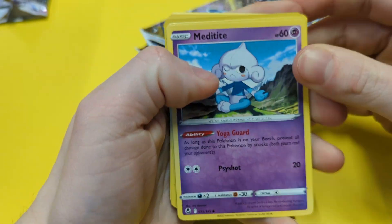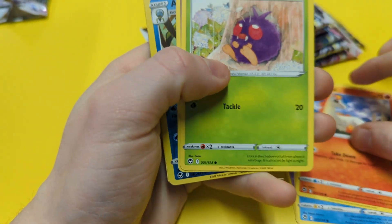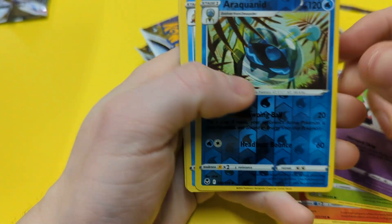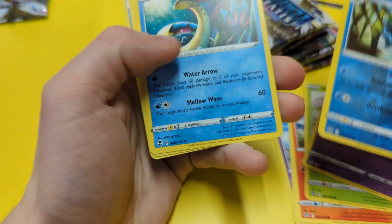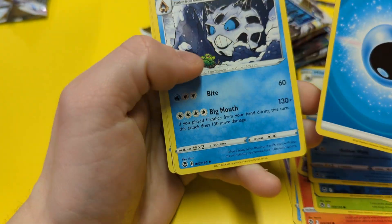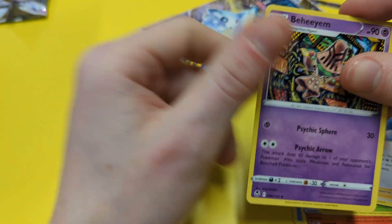Let's start. So we've got Meditite, Jupiter, Veneta, Venet, Rolls, Hollow, Aquany, Milotic, Water Energy, Gallade, Candice, and Abedin.